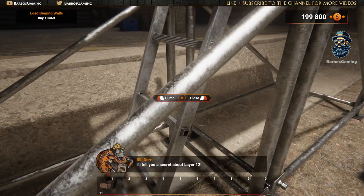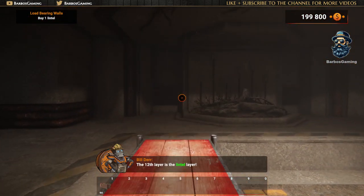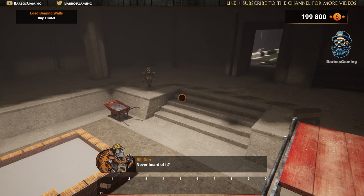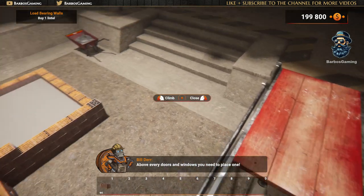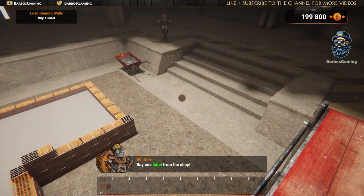I'll tell you a secret about layer 12. The 12th layer is the little layer! Never heard of it? Its task is to transfer the weight from the opening to the adjacent walls. Above every door and window, you need to place one. Buy one lintel from the shop!